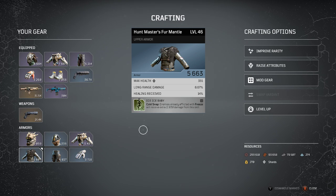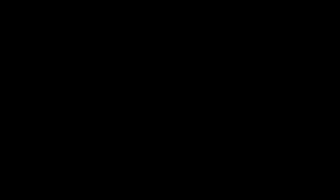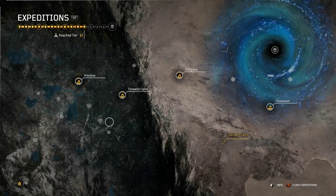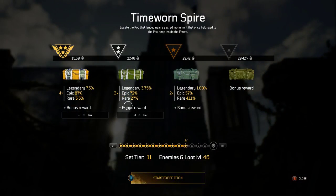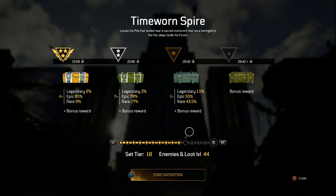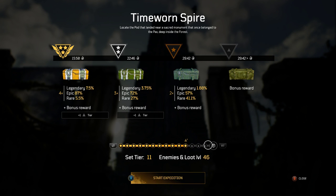Thinking about getting off. I might just farm a lower level because I'm still gonna have a good chance at legendaries and still gonna be getting drop pod rewards. I don't necessarily need to climb to CT15 on the first day I hit end game.